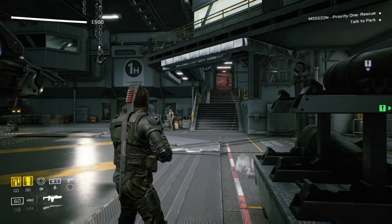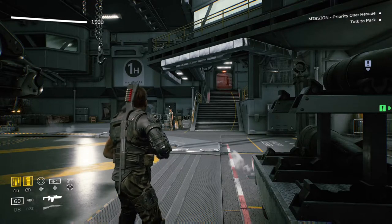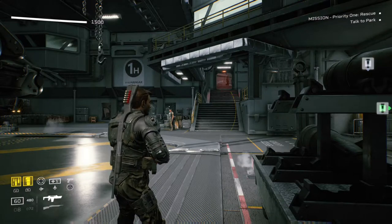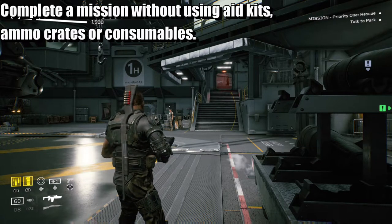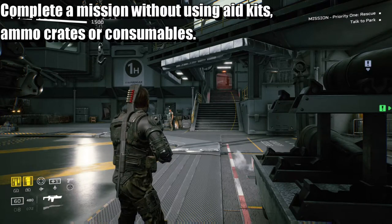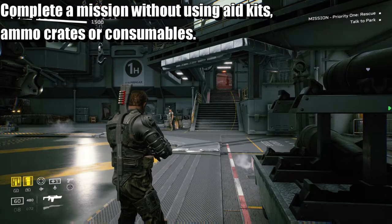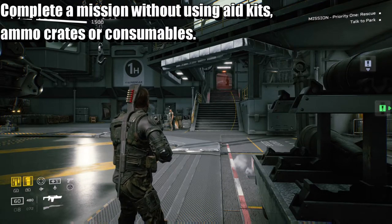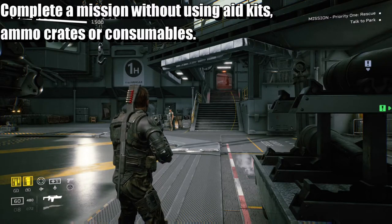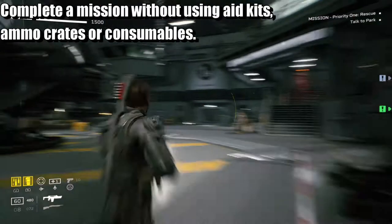What is up guys, Matt from Skullbusters, and today we're on Aliens Fireteam Elite. This is going to be a bit of a difficult trophy called 'Got All I Need.' What you have to do is complete a mission without healing, collecting ammo, or picking up any stuff from the floor. So don't heal, don't collect ammo — save your ammo. You can use your ammo, but I recommend you save it.